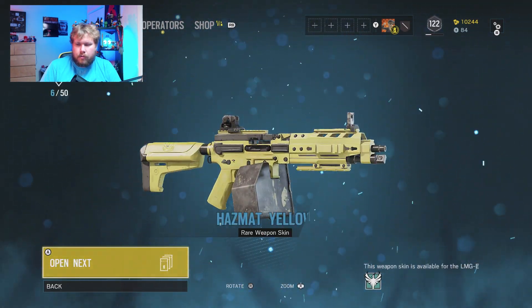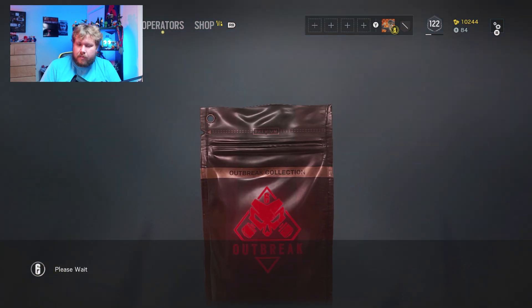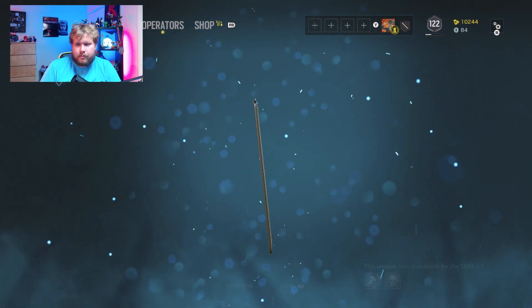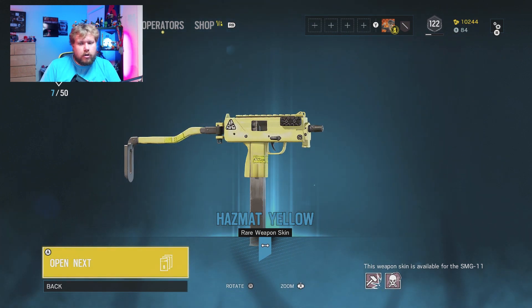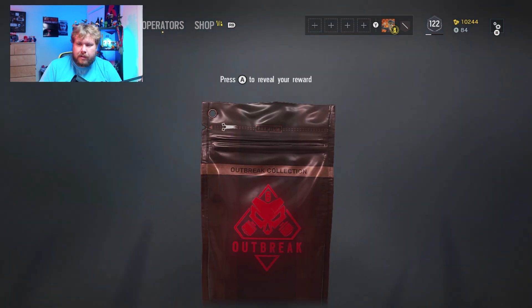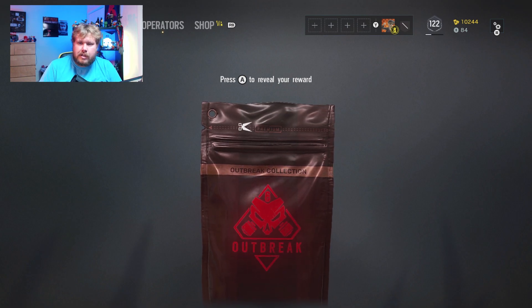Okay blue — hazmat yellow, open next. Another blue — hazmat yellow. That could look good on Smoke actually; I might throw that onto Smoke because it fits into his theme. So basically I got ten packs for twenty dollars, so each of these things has cost me two dollars each.